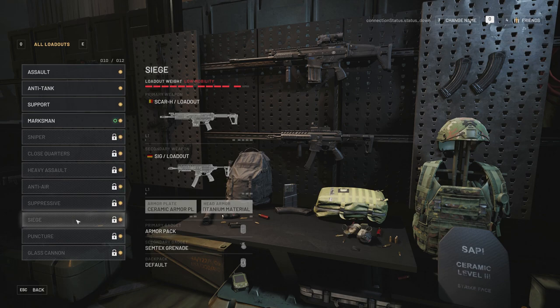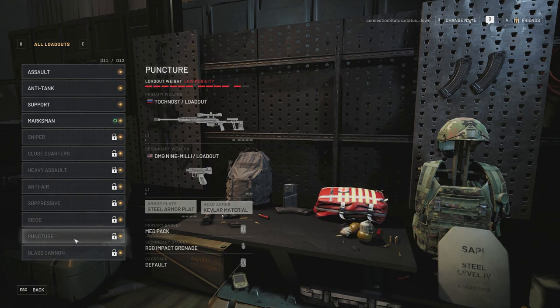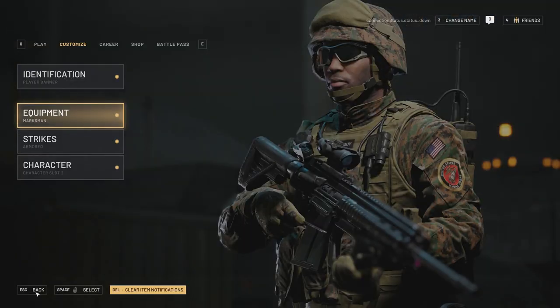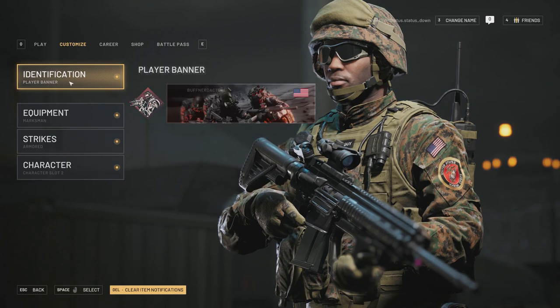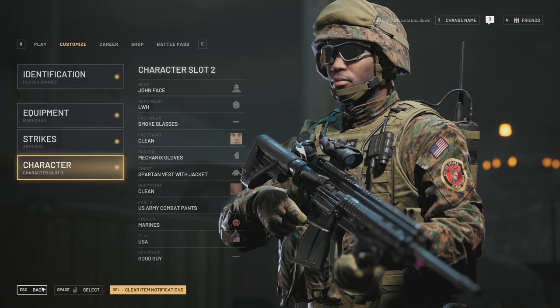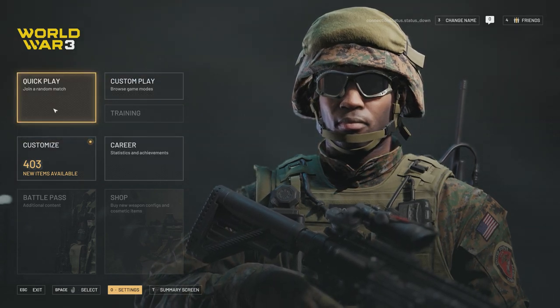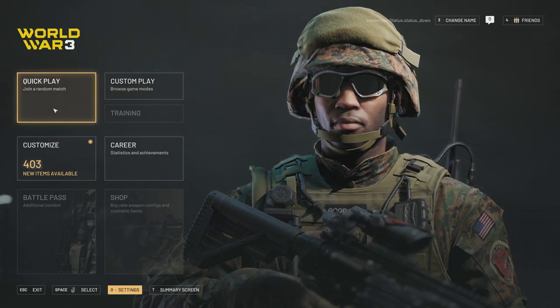Going further up you get Anti-air Suppression with the MG5, Siege with the SCAR-H and MPX — that SCAR-H looks really, really nice — and then Puncture and Glass Cannon with the Alpha AK and the Vepr 12. Looks like it's going to be a blast. Those are all the weapons for World War 3 closed beta — let me know what you guys think down below. Till next time, Buffer Gaming out.